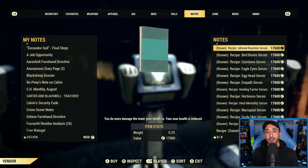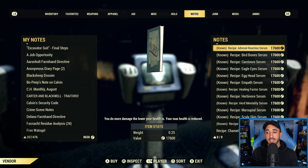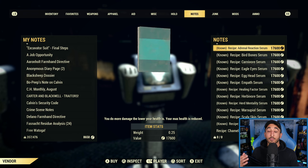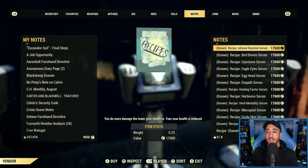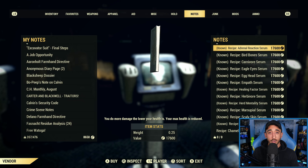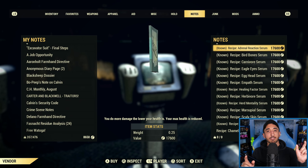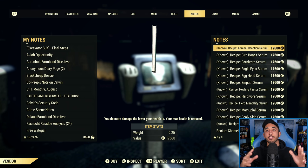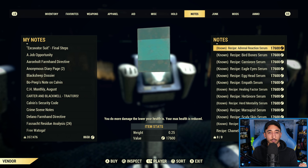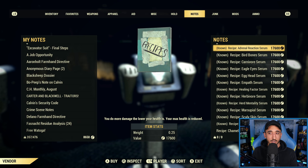Let's start with Adrenal Reaction. This increases your weapon damage at low HP. So if you are a bloodied build or an unyielding build, you should absolutely have Adrenal Reaction. The only downside is that it decreases your max HP by 50. So if you are a full health build, you're never going to use that weapon damage at low HP — all it's doing is reducing your max health by 50. But if you're a low health build, you should absolutely have it — the effective HP loss at sub-20% health is less than you'd think.